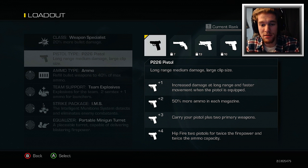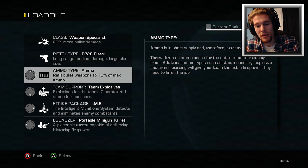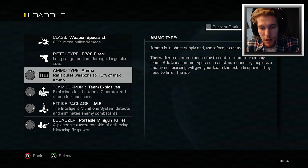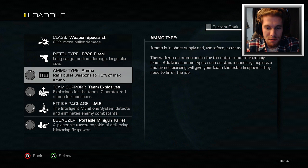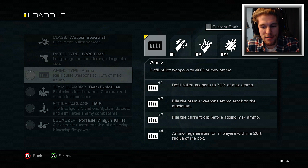The first pistol given is the P226 — long range, medium damage, large clip size. Ammo is in short supply and therefore extremely valuable. Throw down an ammo cache for the entire team to resupply from. Additional ammo types such as stun, incendiary, explosives, and armor piercing will give your team the extra firepower they need. Different types of ammo get stronger and better every time you level them up.